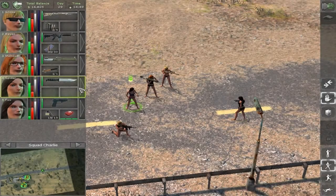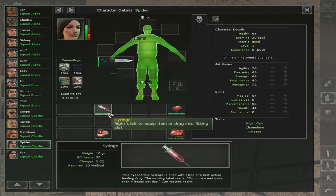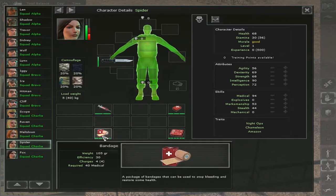How to heal a wounded Merc. To heal wounds you will need a mercenary with at least 20 medical skill to use a syringe, and 40 to use bandages.